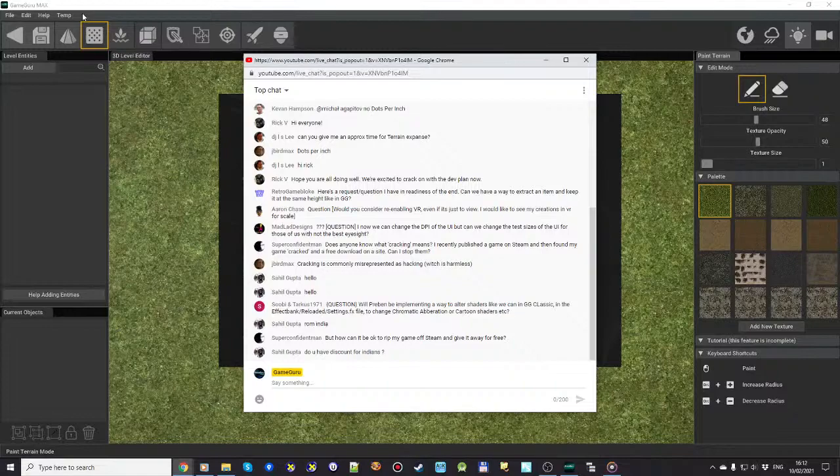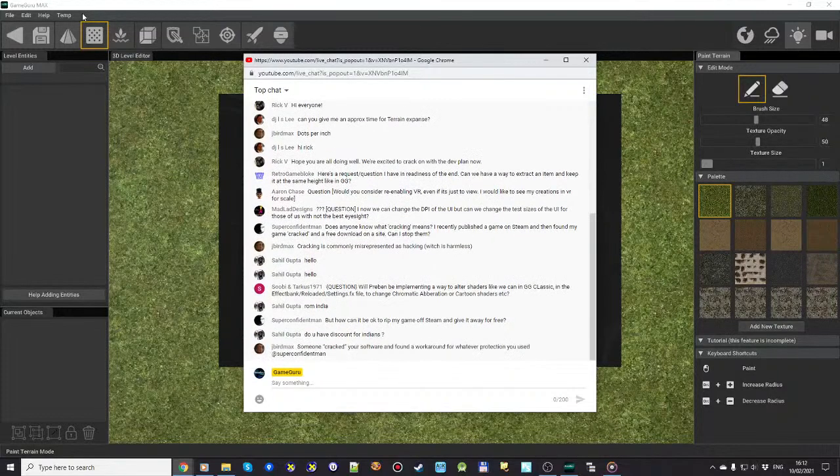From Retro Game Blog: 'Can we have a way to place an object and keep it at the same height, like in GG Classic?' That seems pretty fundamental — I'll make sure the new object management system supports that. Not having it creates real problems, like trying to line up bridge pieces over a valley. I agree it's important and I'm sure you'll remind me a few more times before development is over — it will go in.